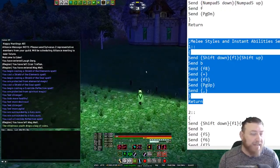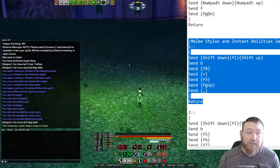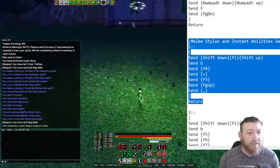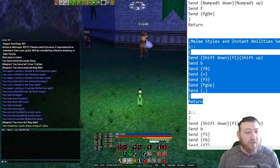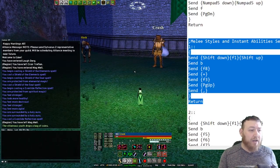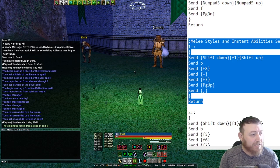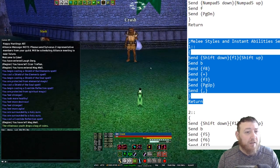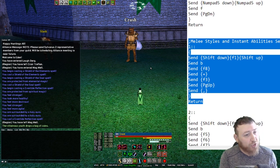Let's go over the melee styles and instant abilities section. When people start using AutoHotkey, the number one thing they ask me is: when I go to use my styles, I miss the first attack every time — why is that? Very simple. Eden's server reads your key presses so frequently that when you go to initiate combat in melee, it will only accept the first two, maybe three send key requests. So it would read Shift Down, Shift Up, B, F8, and the equal sign.